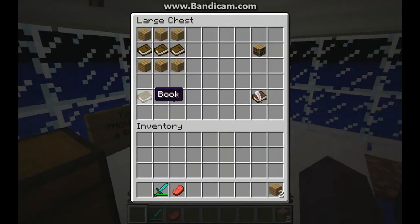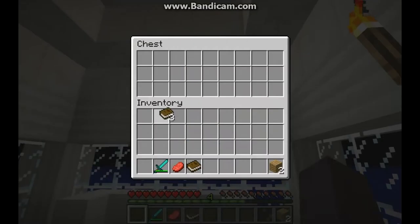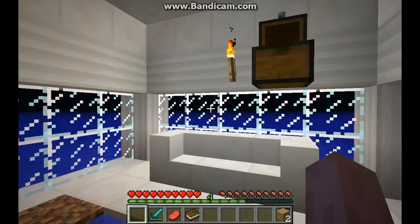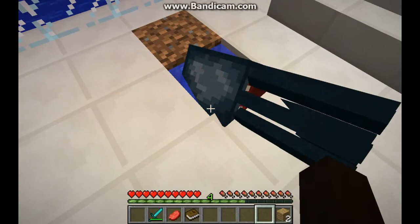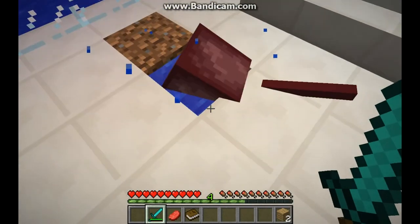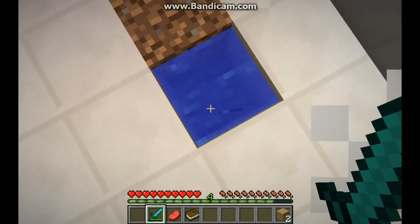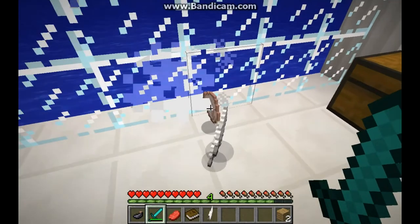Finally, book and quill. You need a book, an ink sack, and a feather. You need feathers from chickens, another book, and you need an ink sack from a squid — which he's spazzing out. And then you can get ink sacks from a squid and feathers from a chicken.